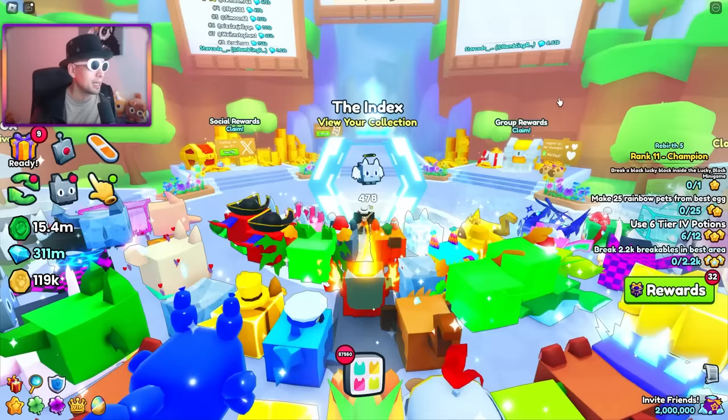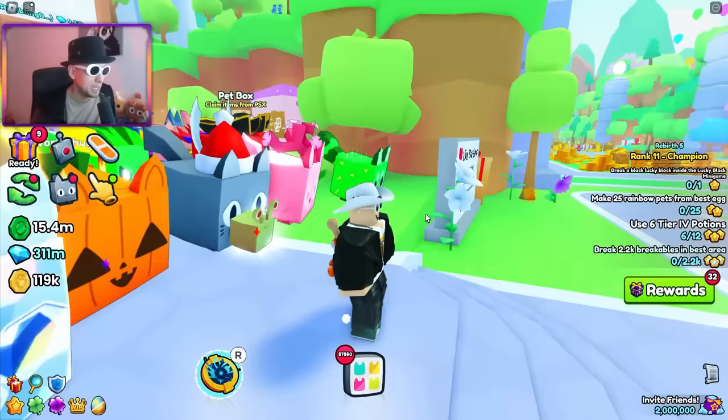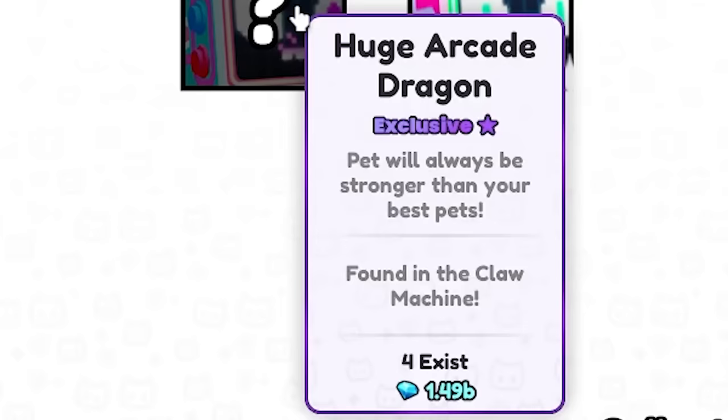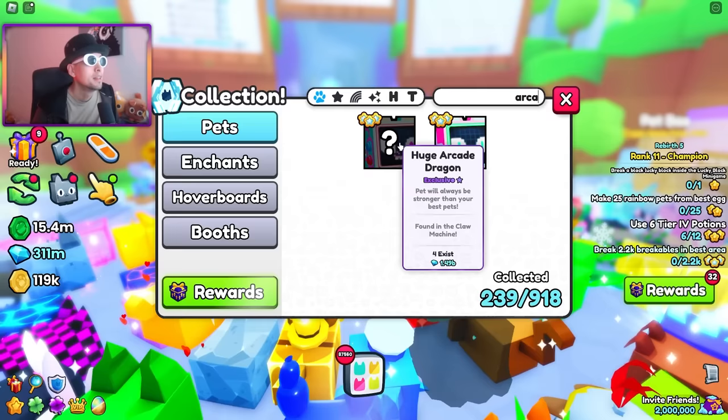And it made me think - is it because Preston and Big Games did it on purpose? Even the other one, the arcade one - check this out. Last I checked like 30 minutes ago, this is the one you can get from the claw machine. 4 exist. It goes for almost 1.5 billion. That's more valuable than most Titanic pets.